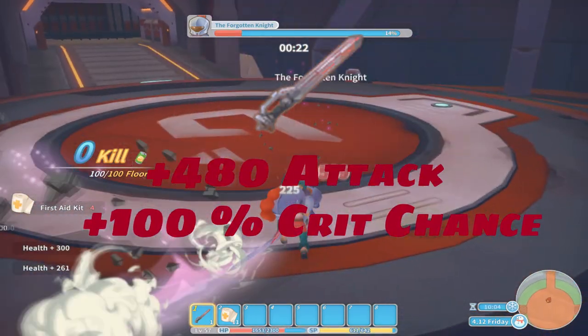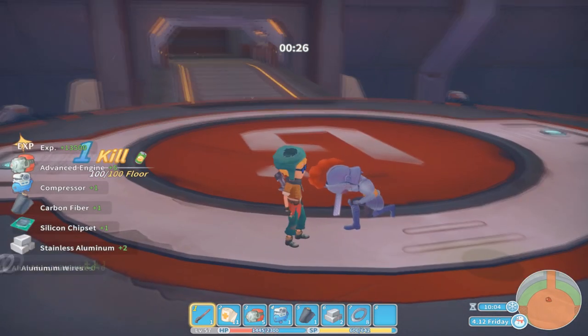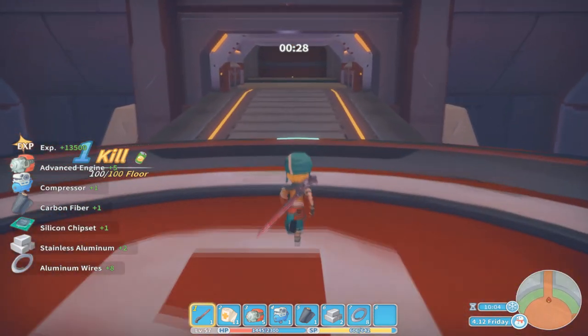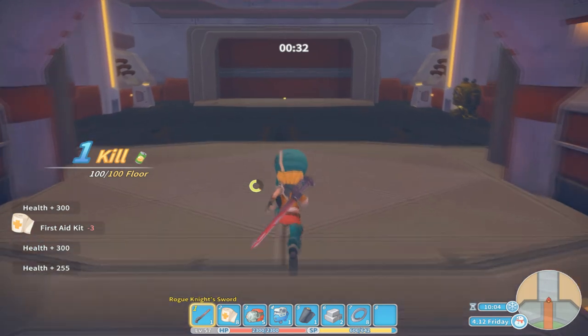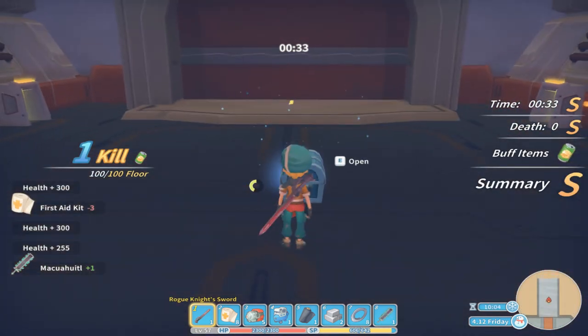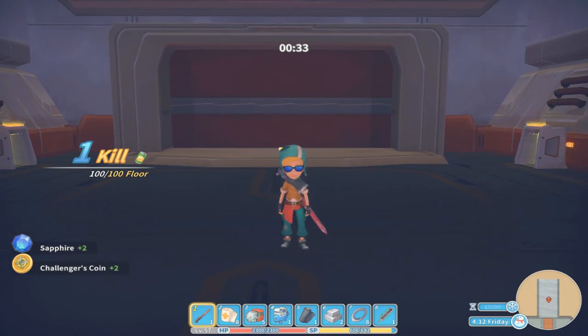The sword does plus 480 attack and 100% critical chance. This is the strongest weapon in the game, however it's not the last one you're going to receive. The sword attacks somewhat slow, so you might find another choice that suits your play style better — it's still very powerful though. While using this weapon you need to be aware that you will lose relationship points with members of the church, as you are using a violent corrupt relic, so you need to make the decision of being feared or being loved.